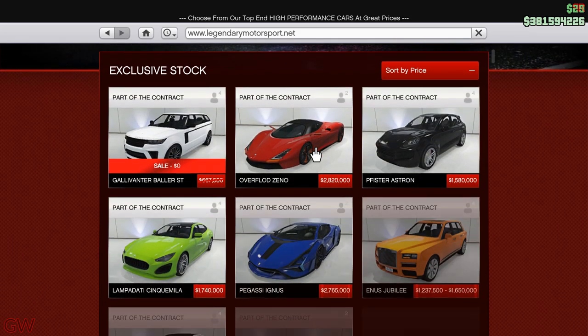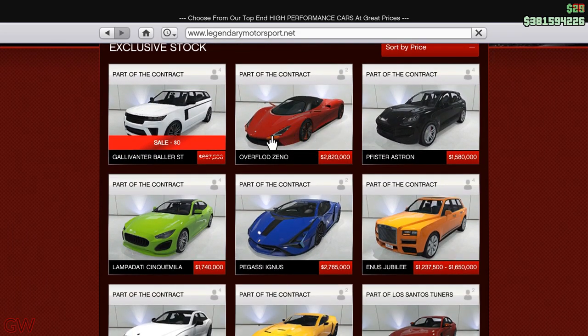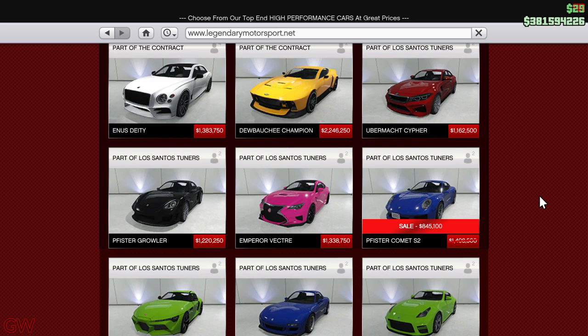Two new vehicles have been added to GTA Online: the recycled Baller ST and the Overflod Zeno, which costs close to 2.9 million dollars. I've made a detailed video showing the customizations and top speed test of the Zeno, so I'll let you be the judge. We also have the Pfister Comet S2 on discount.